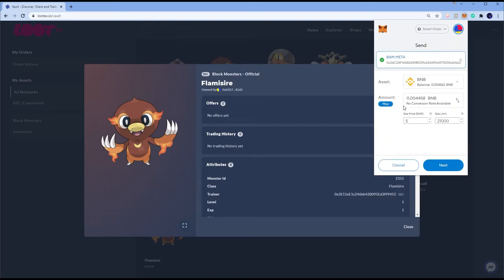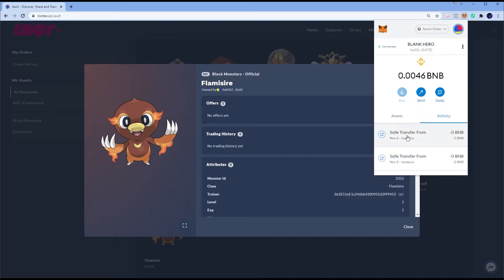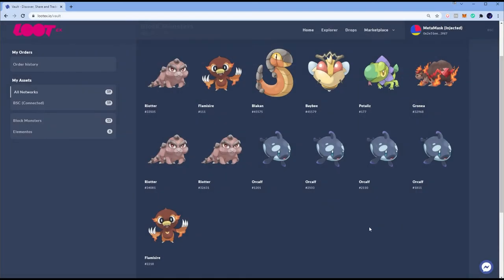Let's check how much gas we have left. I have 0.00458 BNB now — so it took about 0.000032-something. Very, very small gas fees — about 0.0004 or so per transfer.